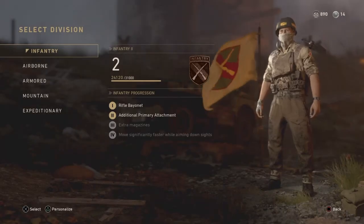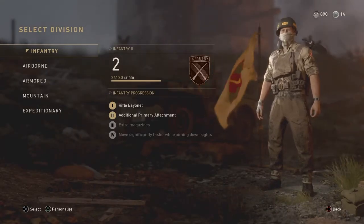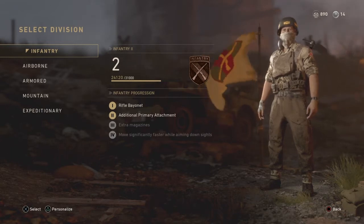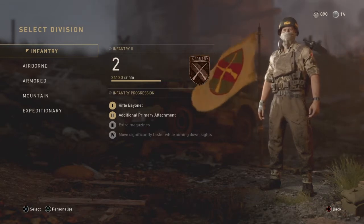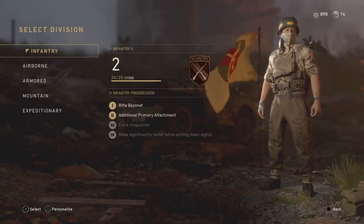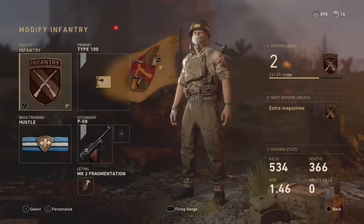In order to unlock three weapon attachments, you just have to level up your Infantry to level two. At level one you unlock the rifle bayonet, and at level two you unlock an additional primary attachment, which basically allows you to put three attachments on any weapon you want.